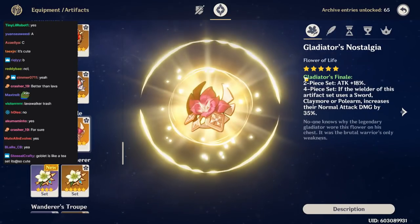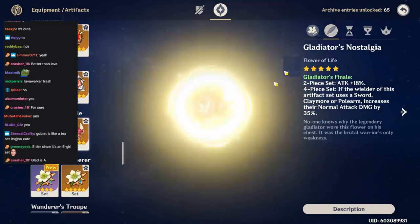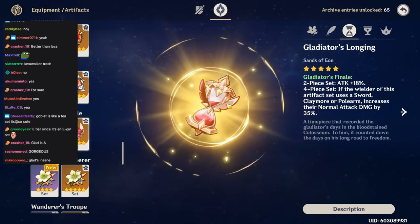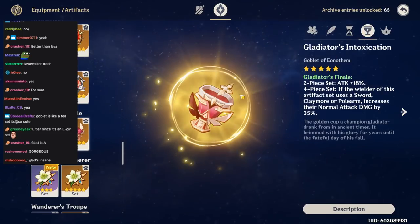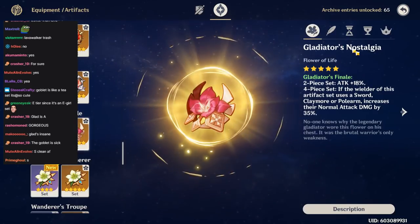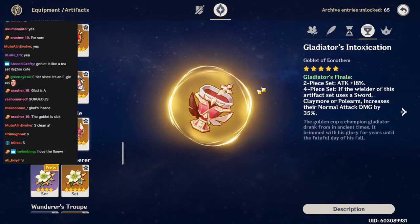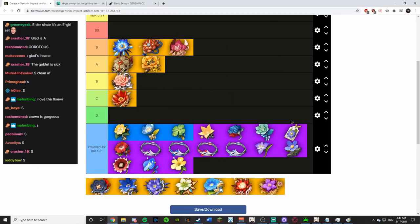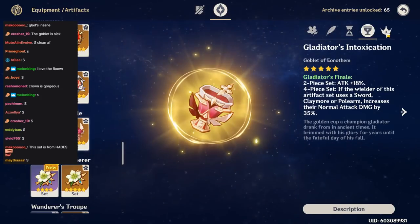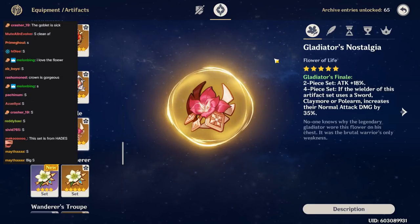Gladiator's Finale is fucking sick. The flower is cool, the feather has like a needle — pretty cool. The goblet is pretty cool and the crown is insane — I really like this crown. The sands is whatever but everything else is great. This is the easiest S of my life. Also Gladiator just brings me joy — when you see it you're just happy.